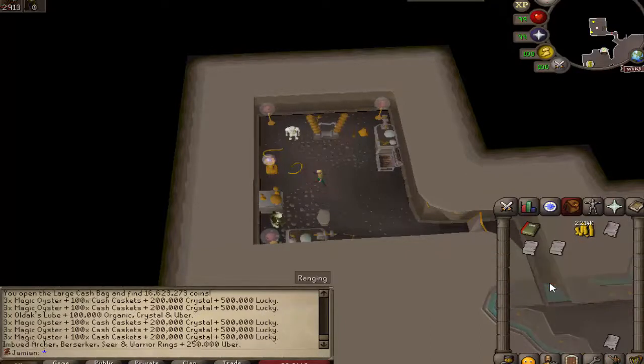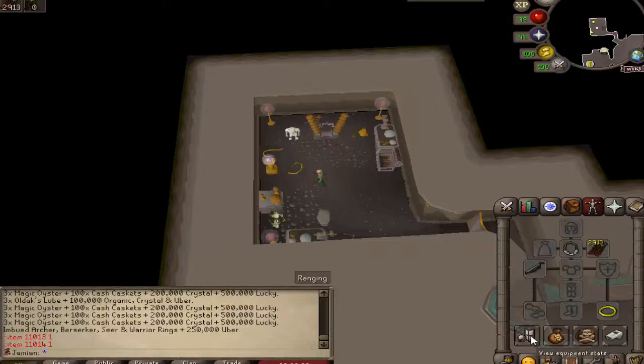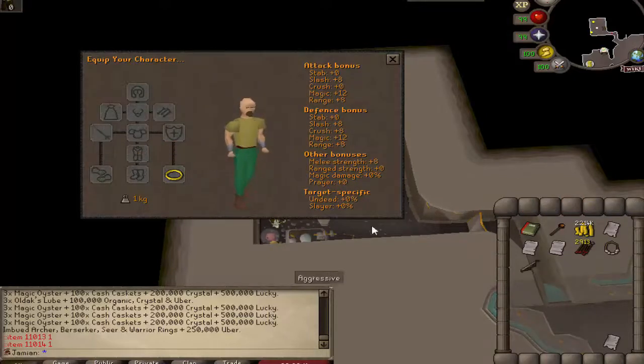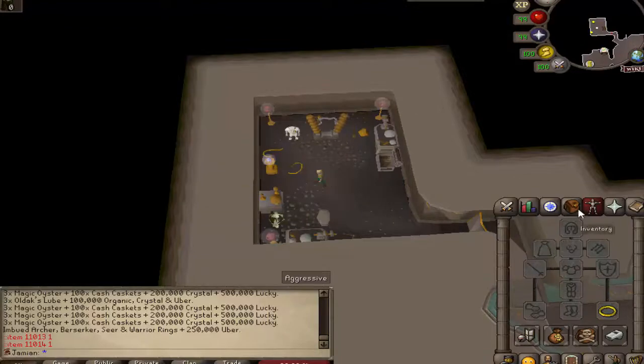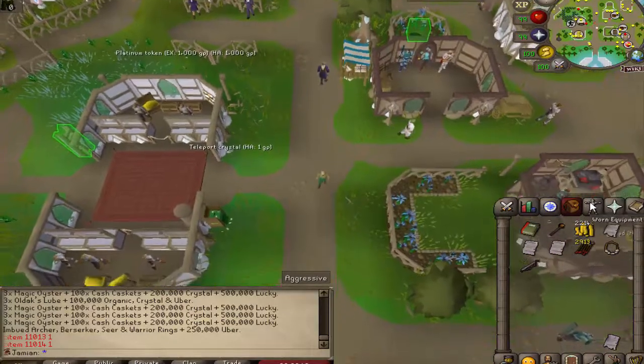Ring of Thanos is the last invention. You combine all four of the Dagannoth King imbued rings — Archer, Berserker, Seers, and Warrior — plus 250,000 components, and you make the Ring of Thanos. It's a pretty simple ring — nothing too fancy — but it has the combined stats of all the mentioned rings, including plus 8 strength, plus 8 slash, plus 12, and so on. I'll double check nothing's missing. It also has this nifty feature where you can teleport home.